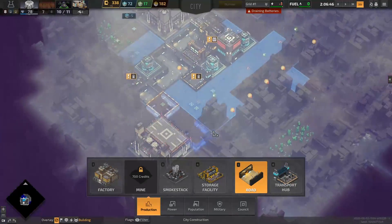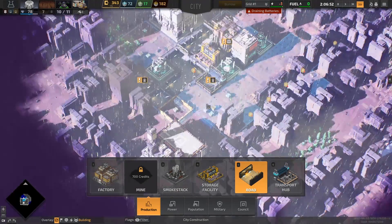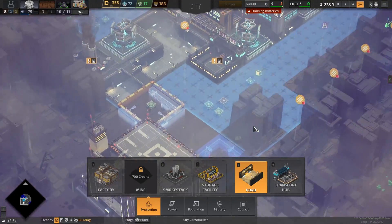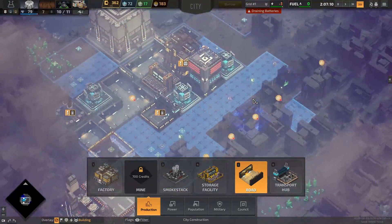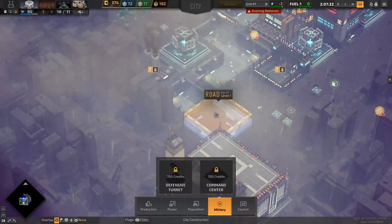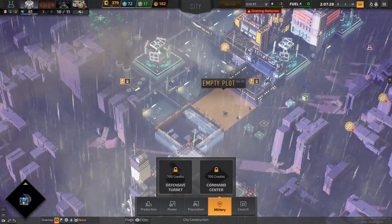Luckily, roads don't have to be powered. But we are outside of our command range, so we'll have to figure out a way to get these territories — probably by building a command center around here somewhere, right at the end of the road.